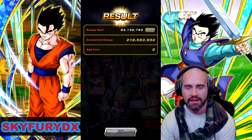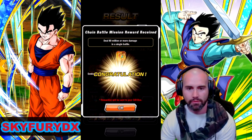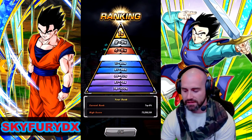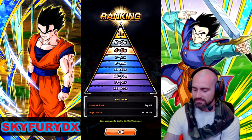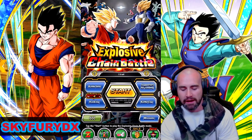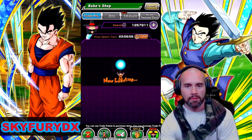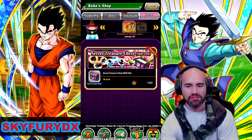So there's 83 mil. And that is going to bring me up to — nice, nice, nice — top four to five percent. Okay, so that's all right. We're going to end this out by going in and hopefully pulling some good stuff with the secret chests.